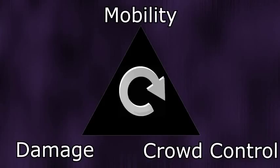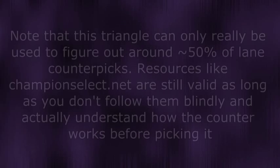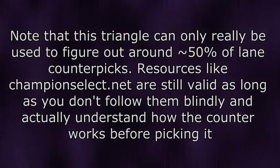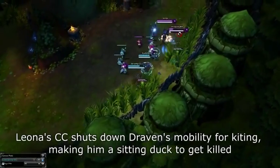Mobility skills get countered by crowd control because they hinder or completely eliminate the effectiveness of that mobility, while crowd control skills get countered by damage skills because no lane opponent can CC you forever — so you'll still be able to get off that damage, since CC only delays the damage rather than hindering or removing it. Damage skills get countered by mobility because mobility can be used to dodge, juke, or avoid the damage in some way.